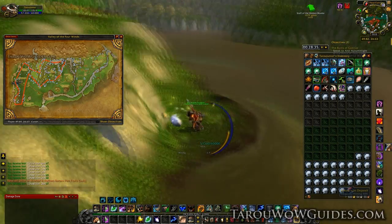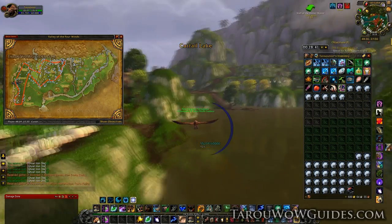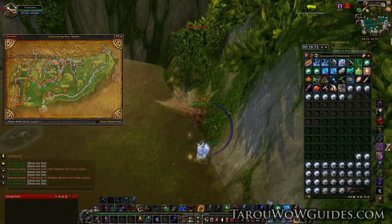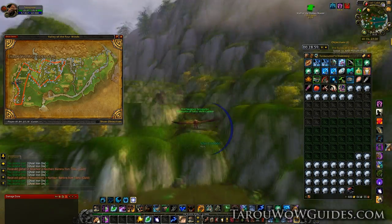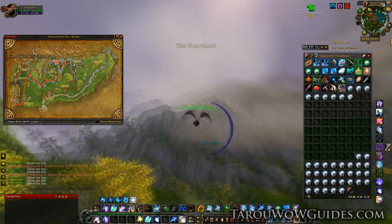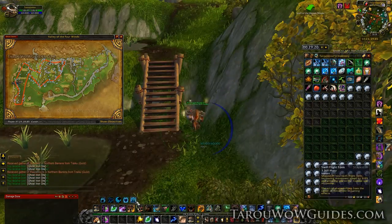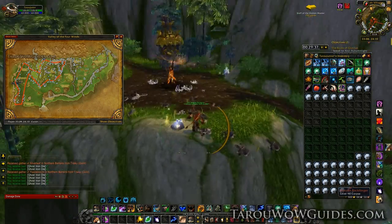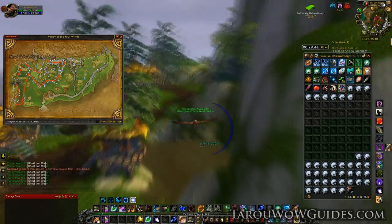Skip non-rich nodes if you run into a level 90 that's got a lot of health. I've had competition all throughout this farming session — here's one of my competitors. He's just a bit slower than me and while it does look like he has the last laugh by getting a rich Ghost Iron node in front of me, that one actually has some mobs and there's a Trillium node right over here.